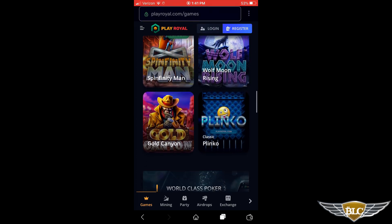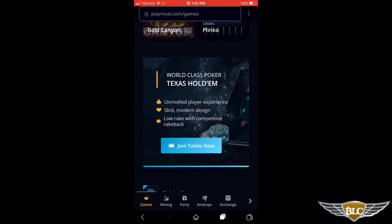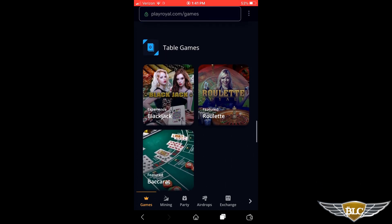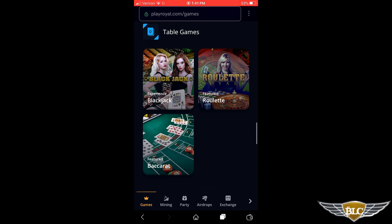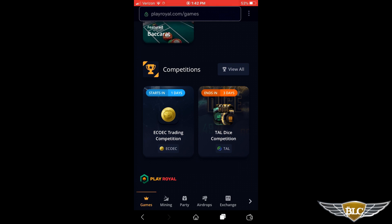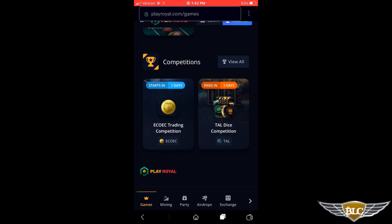You can click the blue button to join the Texas Hold'em tables — since this game doesn't format well for mobile, I'll show it in another video using Tron Wallet Play. Scrolling down more, we have classic casino table games like Blackjack, Roulette, and Baccarat. The last section is competitions like we looked at earlier — there's a View All button to see all running competitions or look at the history of completed ones.